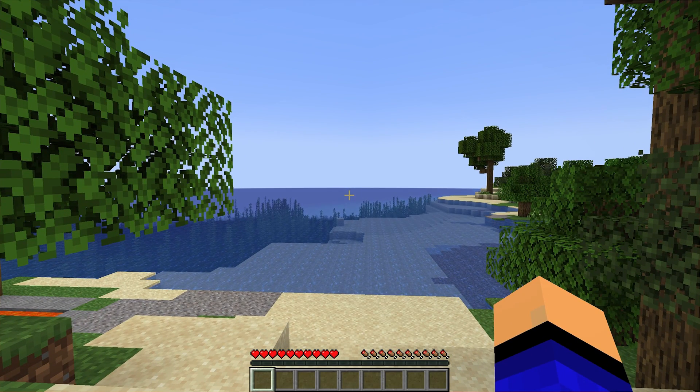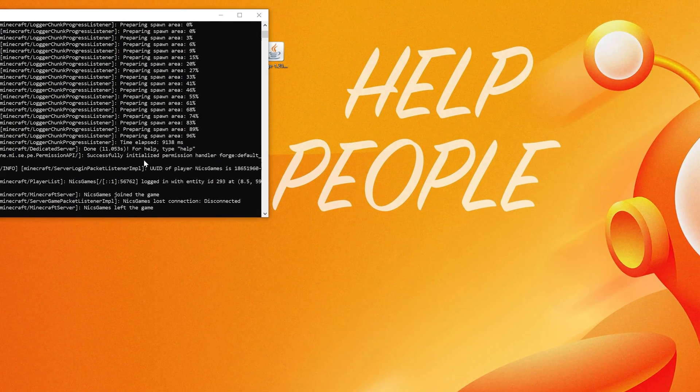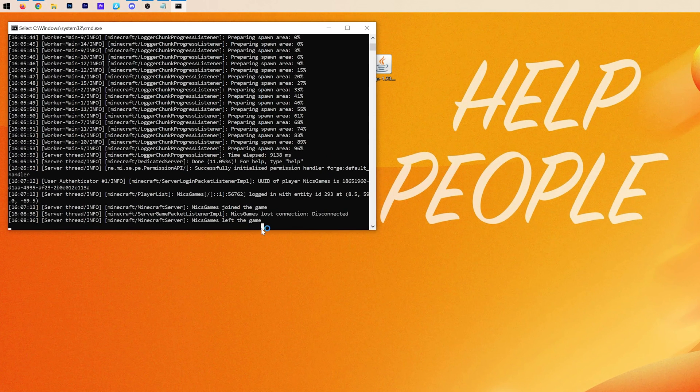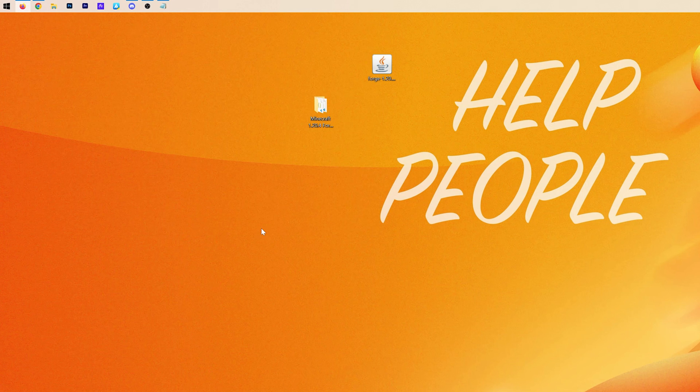To let your friends join, we're going to need to port forward. Disconnect, quit Minecraft, and stop the server. Always stop the server by typing 'stop' in the console and hitting Enter. That stops it properly and saves everything. You can also delete the Forge installer file — we don't need that anymore. Then open Command Prompt: open the Windows Start menu, type CMD, and open Command Prompt.